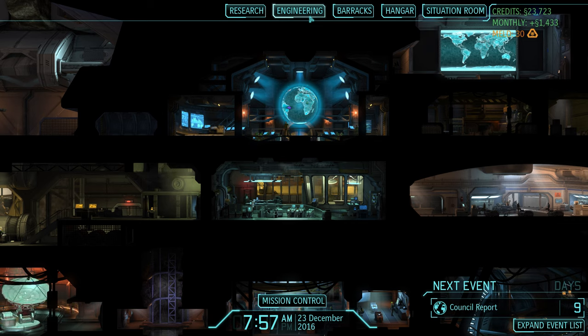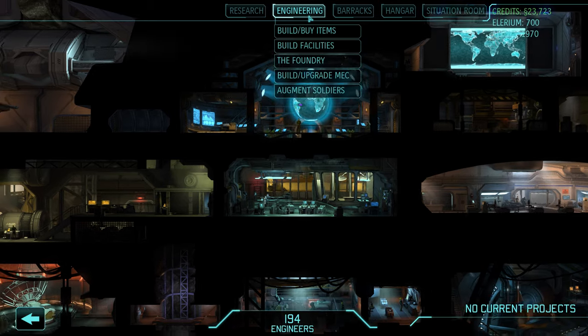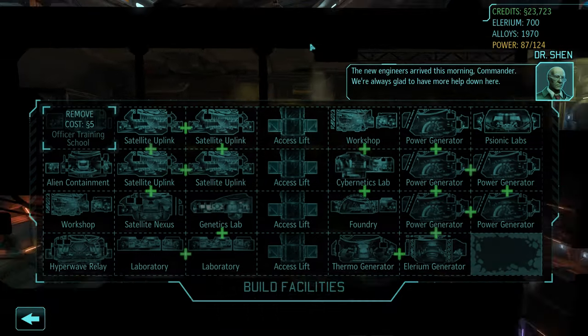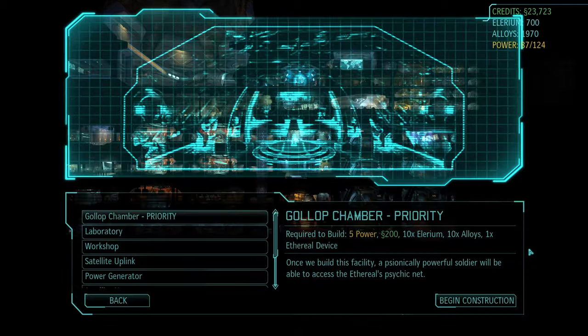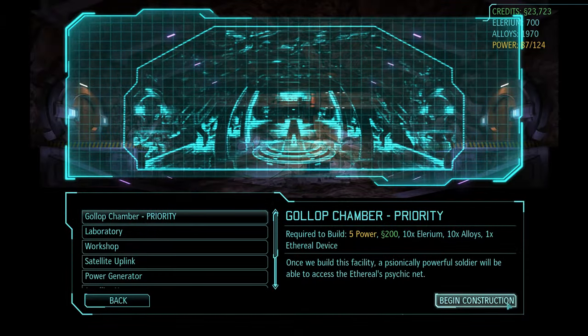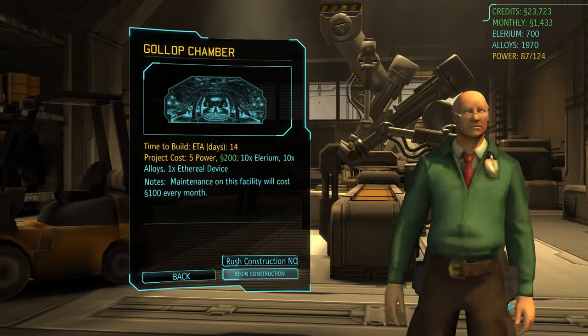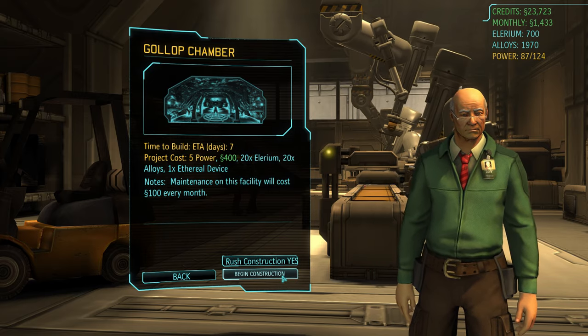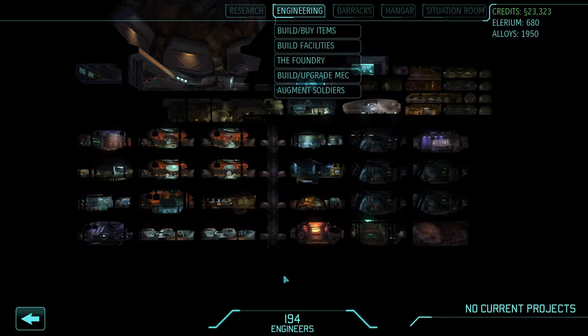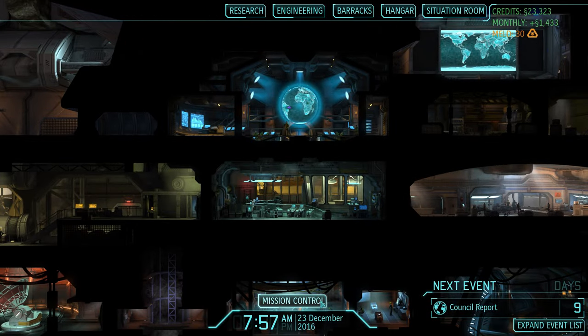That is all we have been grinding for for the last few episodes — it has not always been overly exciting, but we're nearing the end. Let's quickly head over to engineering, as there is one more facility that we still have left to build. After 65 episodes, we will now finally construct a Gollop Chamber. That is what we need to use the ethereal device and hopefully make contact with the aliens. As long as we don't build this facility, we will not be able to trigger the final mission of the game. We will also rush construction once more — it will now only take seven more days until the end is finally here. In the meantime, you know the drill — let's keep scanning.